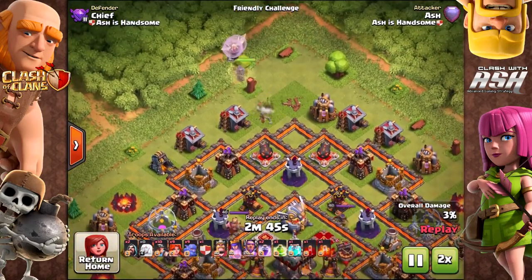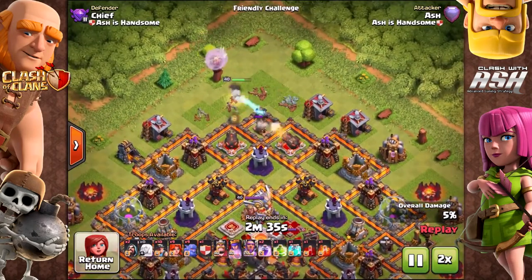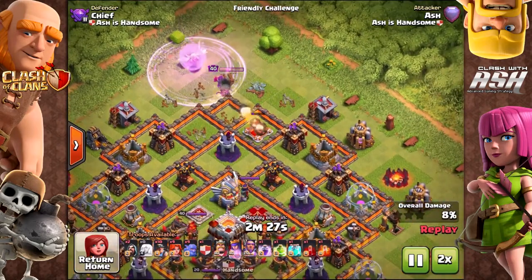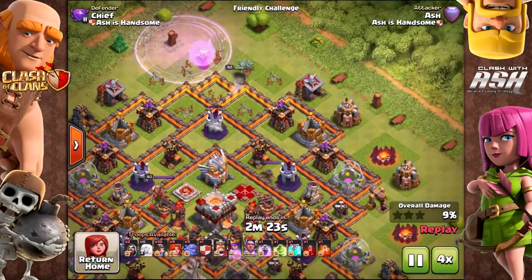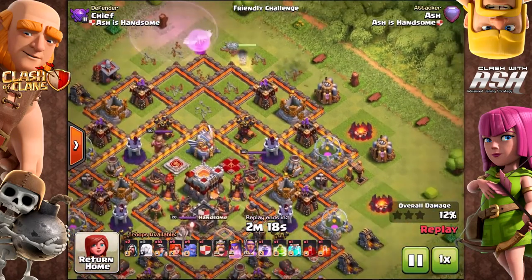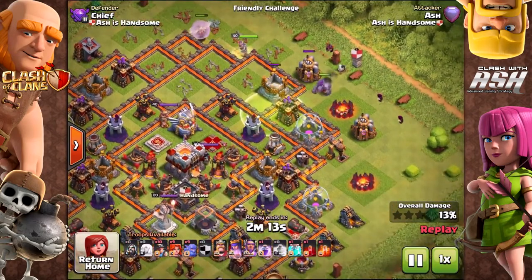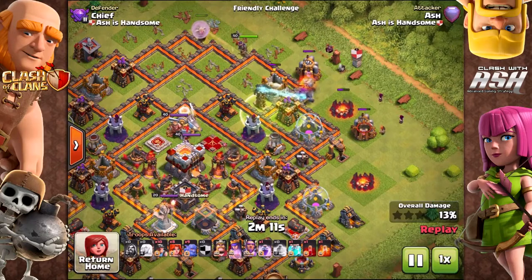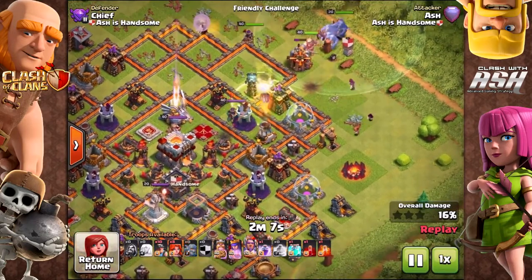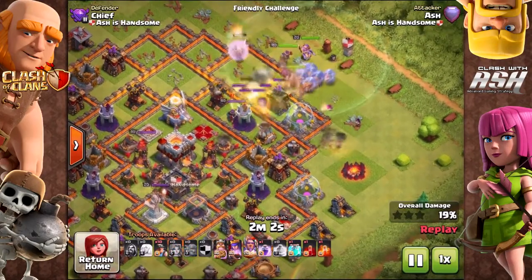The Miner's main function right now is like a hog — it could replace the hog, and might even be better. The problem with hogs is they're affected by double giant bombs and defensive units can target them. Unlike hogs, Miners won't trigger extra damage from double giant bombs, and they can hide as they go under walls to reach defensive units.